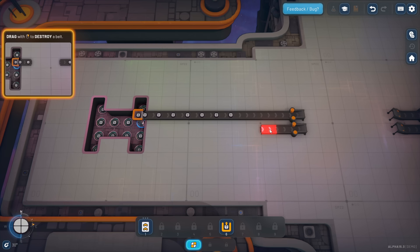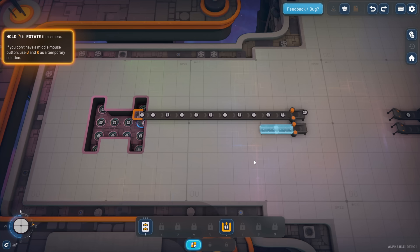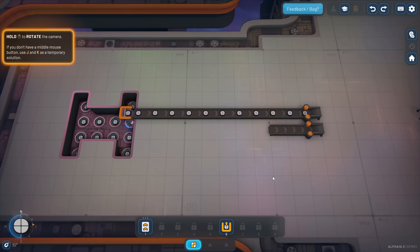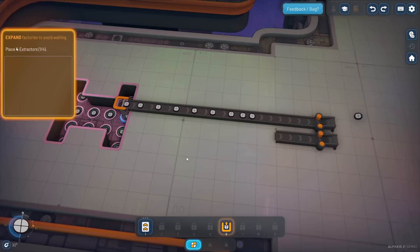Now we're out of build mode just by right clicking. Then drag with the right mouse button to destroy a belt - let's destroy this little section. You can undo your last exact action with Ctrl+Z - that is awesome and it's going to come in handy. Ctrl+Y to redo. This is handy in case you play multiple games like me and use your right mouse button to try to move the screen.